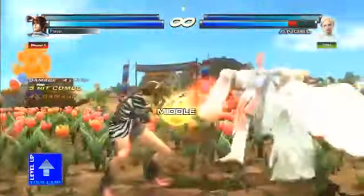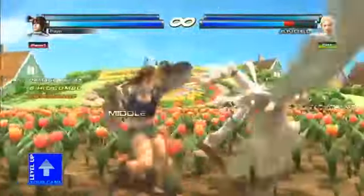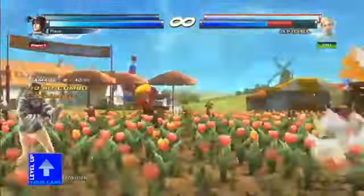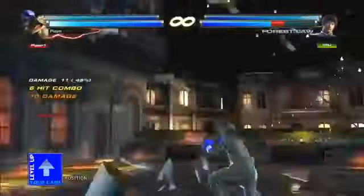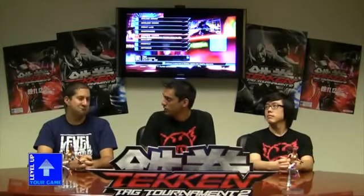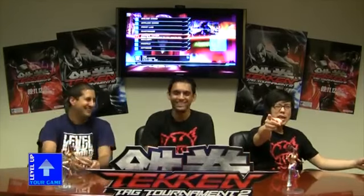That wraps up most of Michelle — let's go ahead and show some combos and wall combos. Michelle's not that bad. Pretty cool combos, Bob. Down forward 2 juice — pretty nice. Be sure to follow us on Twitch, Twitter, Facebook, and YouTube, and check out the website at levelupyourgame.com. Tune in next time to level up your game.